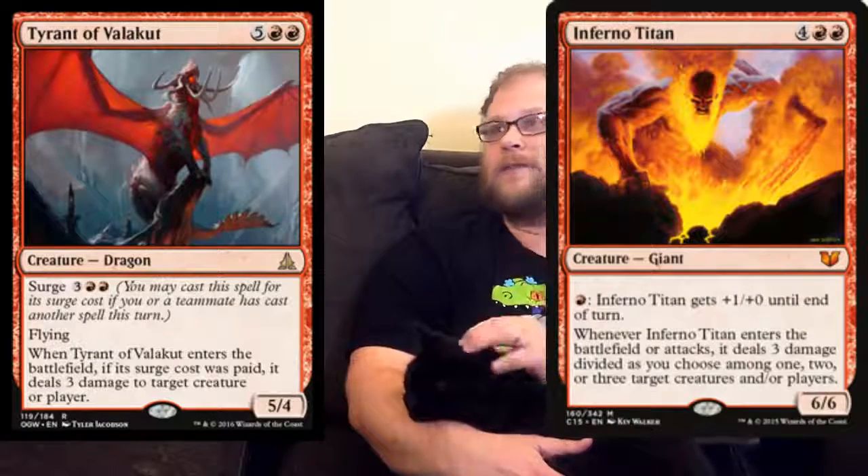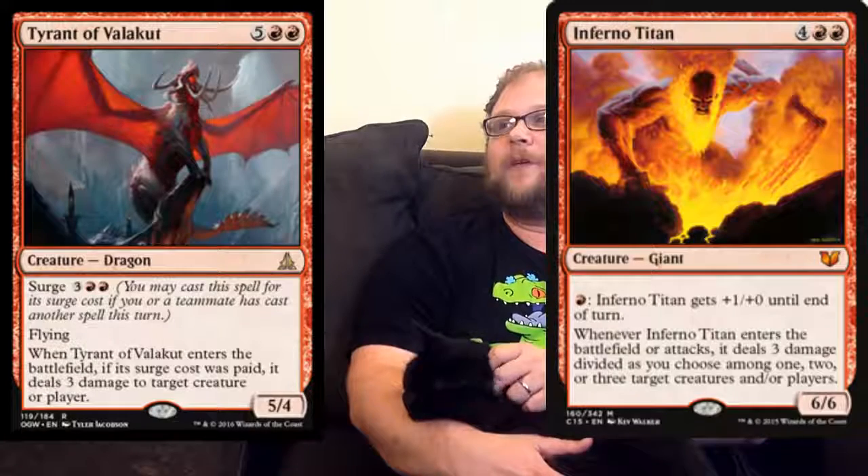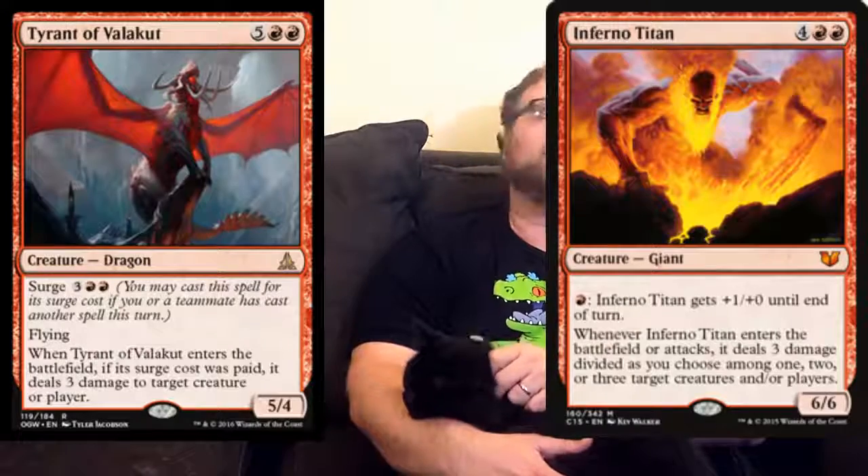This is Tyrant of the Valakut, while we're looking at the Surge cards. If you Surge it out, it's probably really, really good — you bolt something on the fifth turn, get a big flying body just for five mana. But that's on the fifth turn, and you have to Surge it out — you have to cast another spell. When I first looked at this, I was like maybe Inferno Titan, but it's not. It costs a mana more a lot of the time, and it doesn't give you the Inferno Titan ability — you can't divide the damage, nothing happens when it attacks.